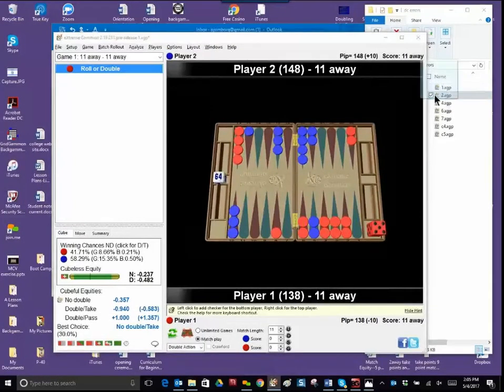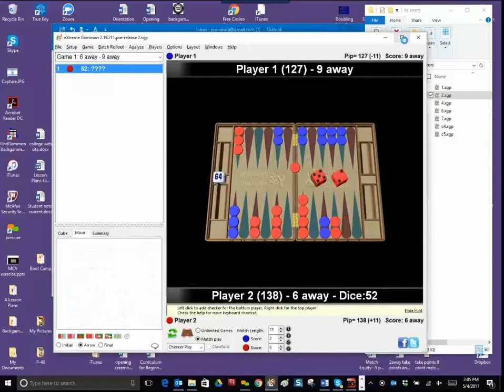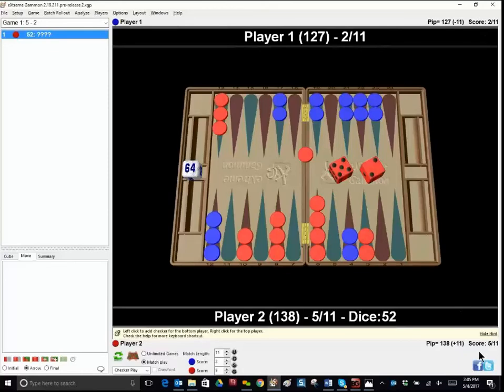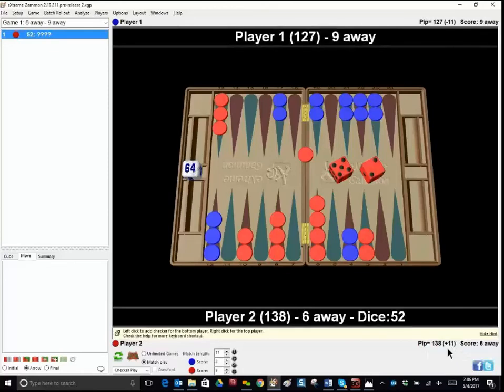Number two. There are about five checker plays and two cube plays. I try to keep these videos under an hour. Again, we do have a score here — 6 away, 9 away — and Red is winning. I always use the away score, which I think is important in XG. If you right-click you can show it as the actual score or the away score. Red is leading but has a 5-2 to play from the bar. Half the play is forced, that's why I had trouble — when half of it's forced it's still hard to know which two to play. Come in with the 5 — where's your 2?